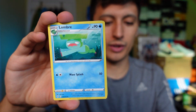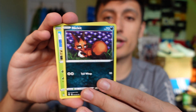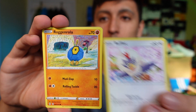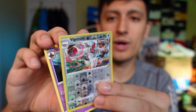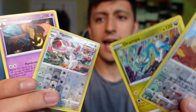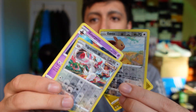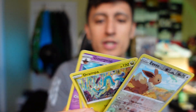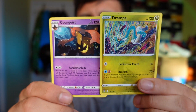Here we go — second pack from a regular blister pack. We have a non-holo Goursight. These two are up against each other. Both non-holo cards are 120 HP, so it becomes a tie — and round one goes to the regular blister pack.